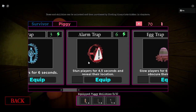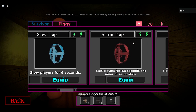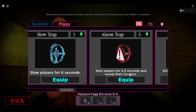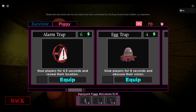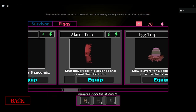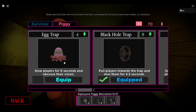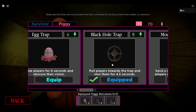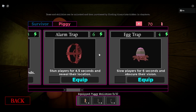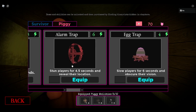Alarm trap — it's default, but better. It has two more energy required: default has four energy, alarm trap has six energy. What it does is stun them for the same amount of time, but the reason you're spending two more energy is that it reveals their location. That is alright — it's like the mousetrap. The mousetrap hasn't been mentioned yet because it's basically a portable alarm trap, but it doesn't really stun. Still, it's really good.